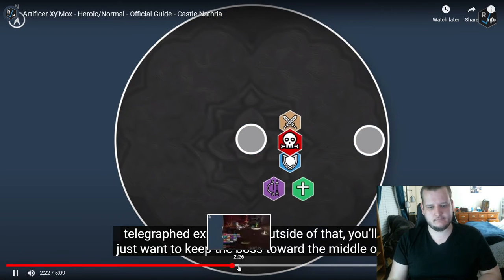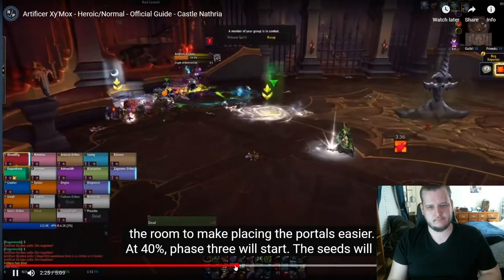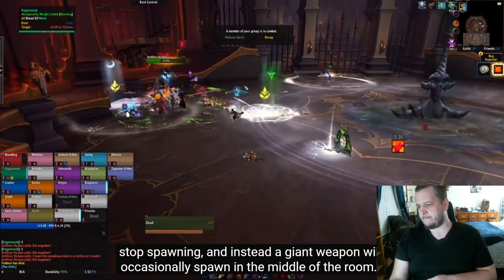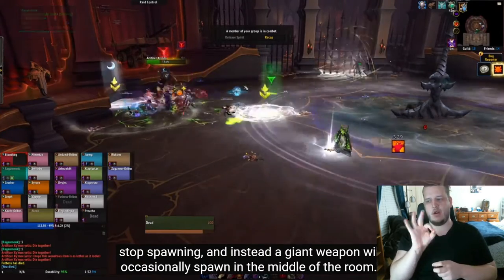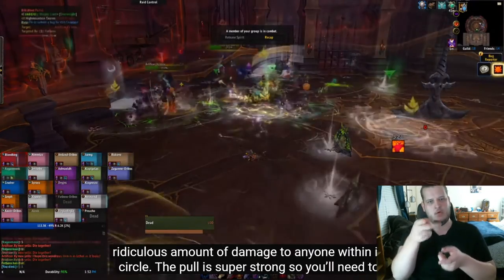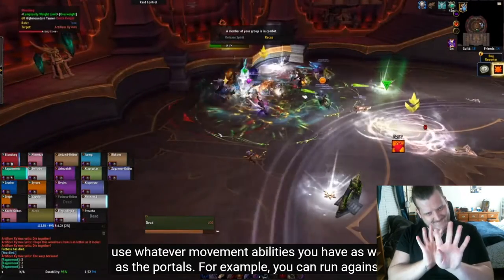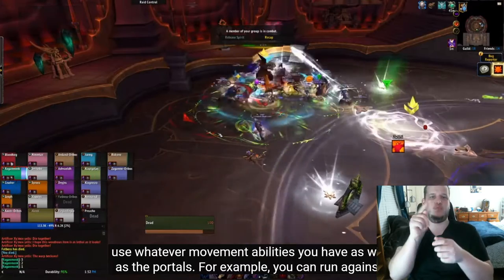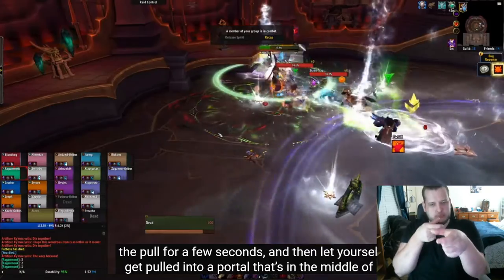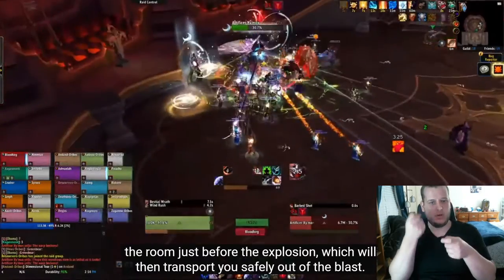Outside of that, you'll just want to keep the boss toward the middle of the room. At 40%, phase 3 will start. The seeds will stop spawning, and instead a giant weapon will occasionally spawn in the middle of the room. The weapon will strongly pull everyone toward it for a few seconds and then explode for a ridiculous amount of damage to anyone within its circle. The pull is super strong, so you'll need to use whatever movement abilities you have as well as the portals. For example, you can run against the pull for a few seconds and then let yourself get pulled into a portal that's in the middle of the room just before the explosion, which will then transport you safely out of the blast.